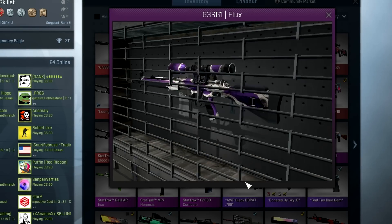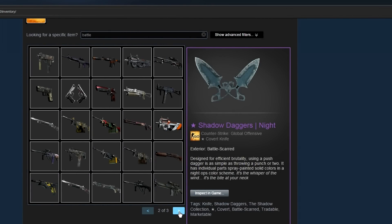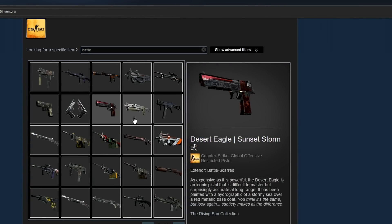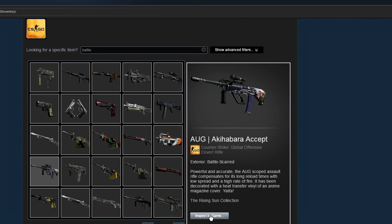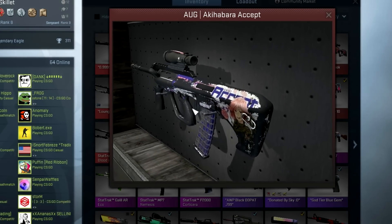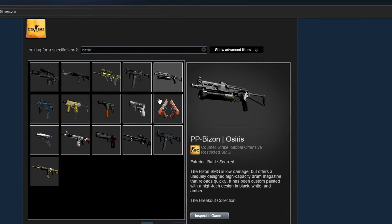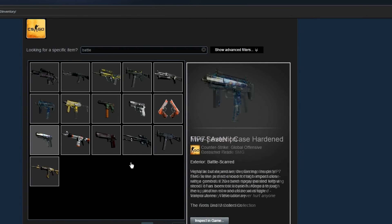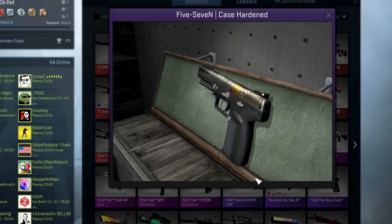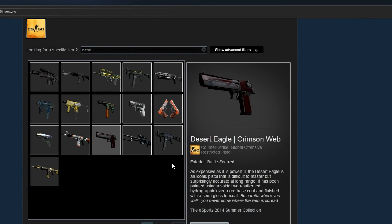He's also got an AWP Dragon Lore — pretty battle scarred, though I don't believe it's as battle scarred as mine. There's also this skin for the Auto — the weird thing is that when it gets more battle scarred it actually gets brighter; the factory new one is dark and then it starts to peel off and get white. He also has the AUG Akihabara Accept battle scarred, which is just about the most beautiful thing ever — or disgusting, depending on how you look at it. Plus the 5-7 Case Hardened, which looks just absolutely gray.